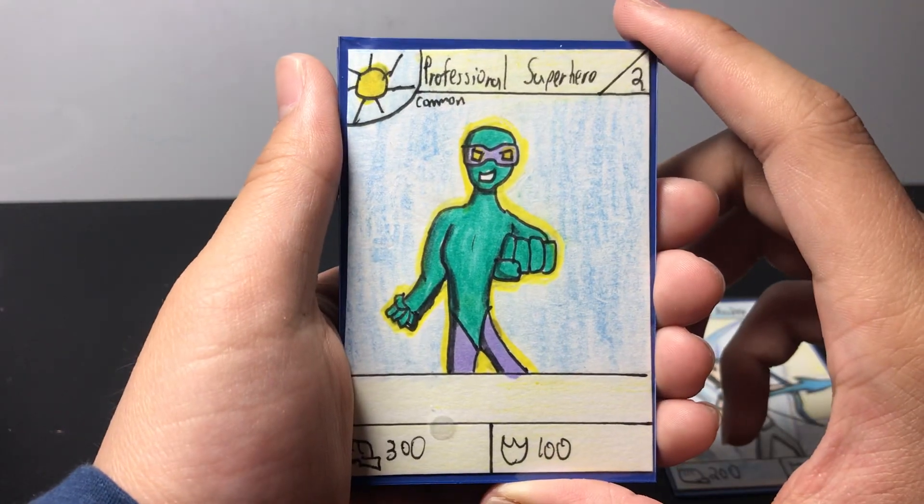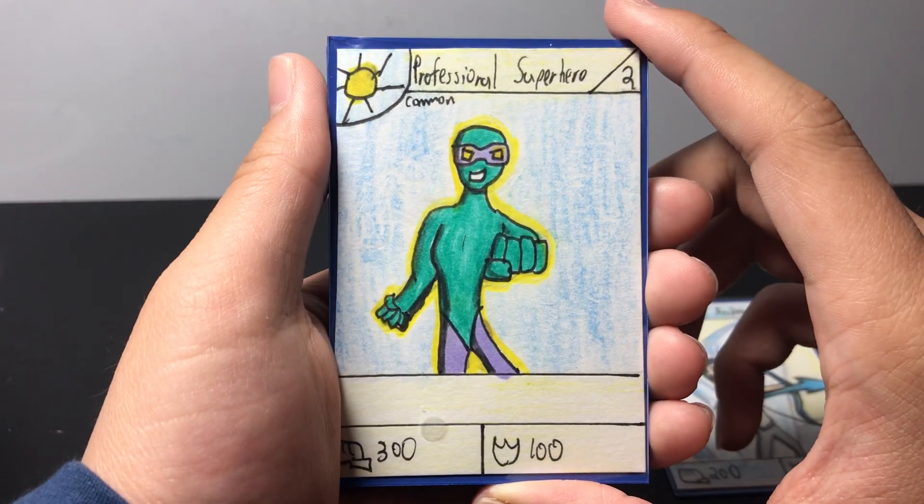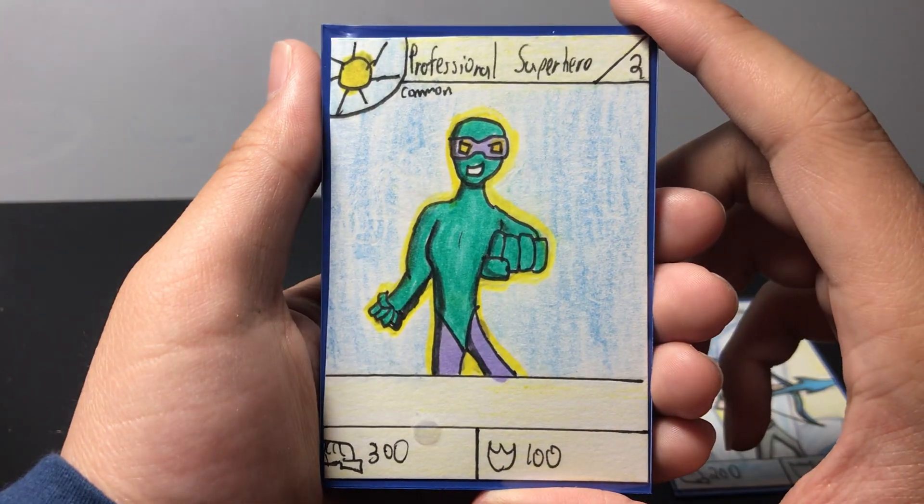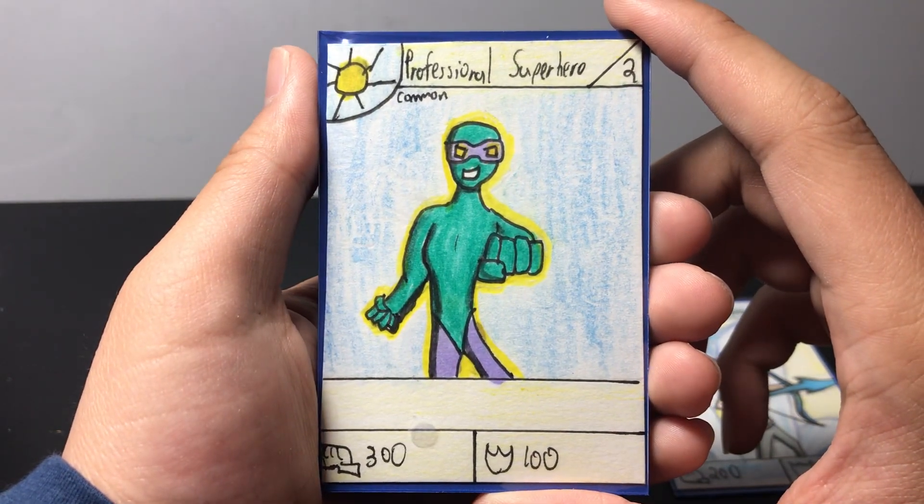Next up, we have Professional Superhero, a stage 2 common card. He has 300 power and 100 defense, and he is a light type with no effect.